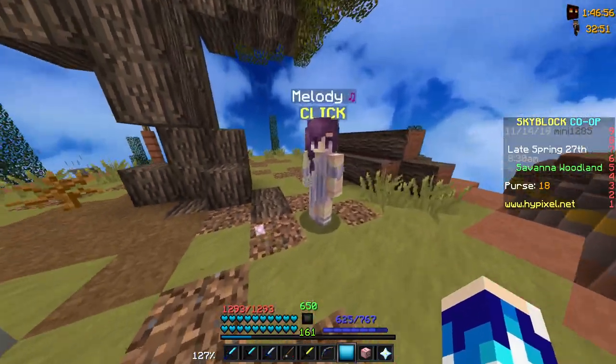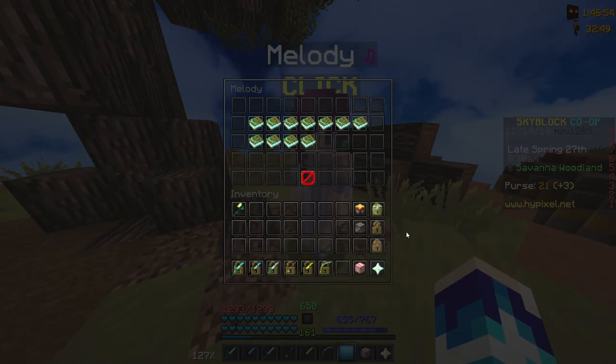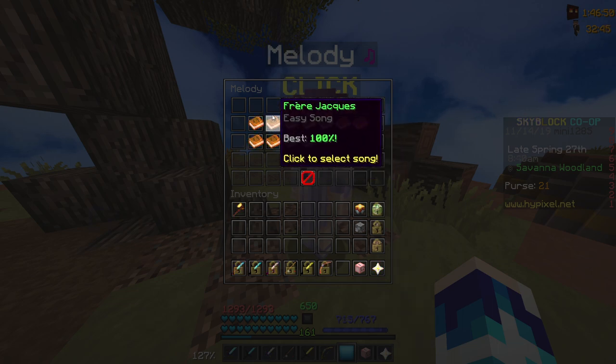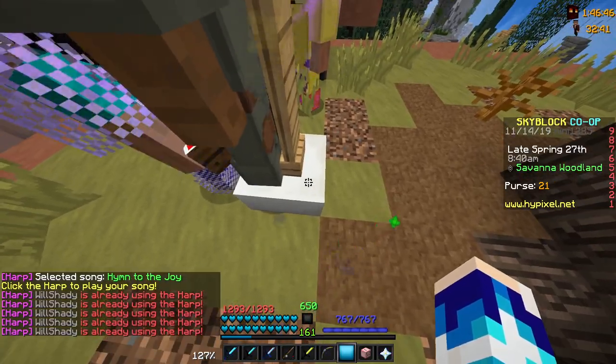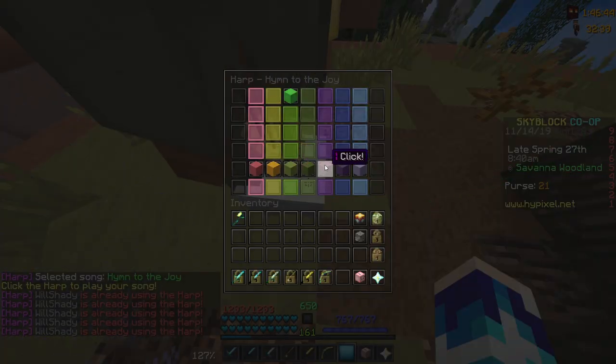What you want to do is go over here, right click on Melody and it'll bring up this menu. Most of yours will probably be locked, but what you want to do is select a song and then go over and use the harp. I actually got it in view, so here we go.